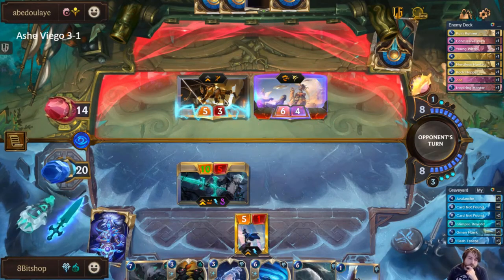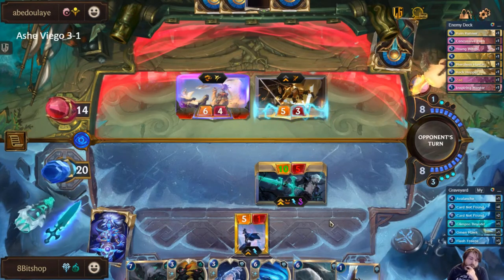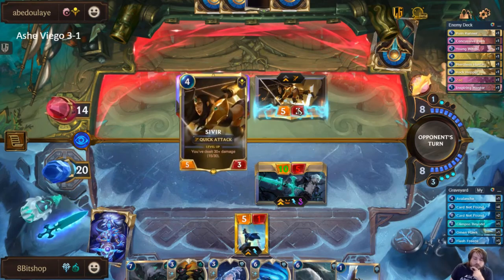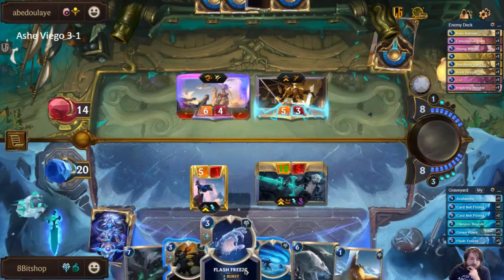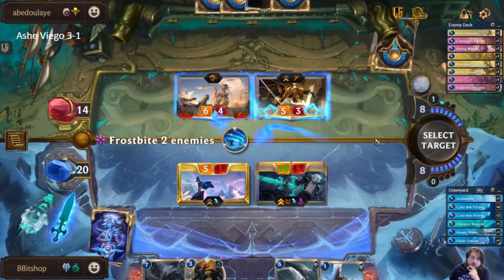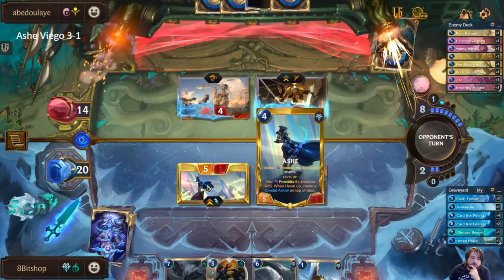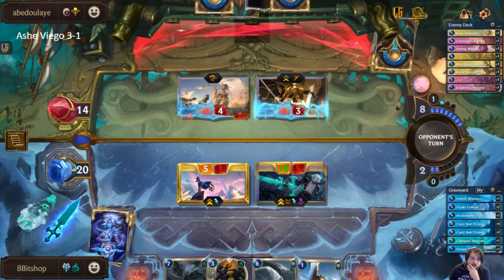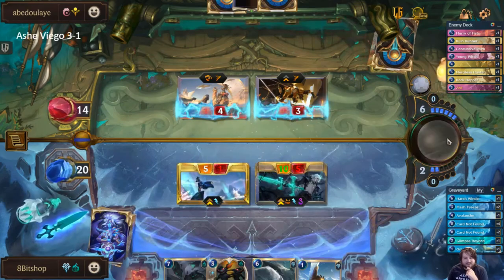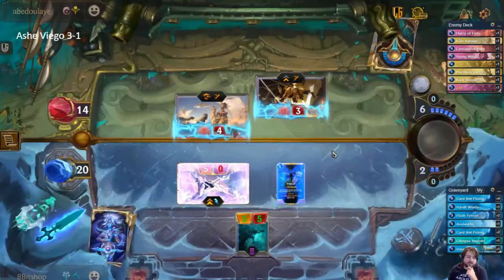They might have enough tricks to get through this, but I don't think they will, because a lot of their tricks don't add a lot of attack. They're better off trying to kill the Ash than trying to kill the Viego, but at this point Ash dies, then Viego levels, and then I steal your Sivir and win — or kill your Sivir. Actually, I steal this because your Sivir's already dead.